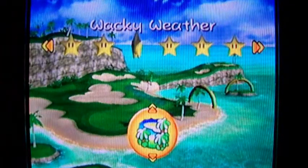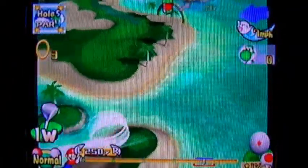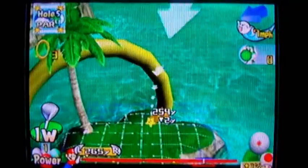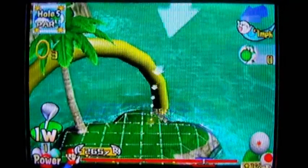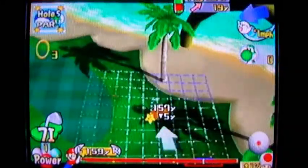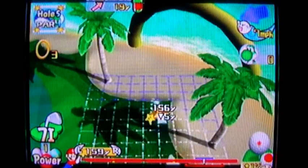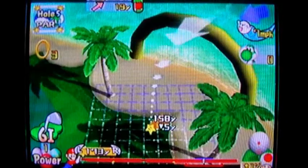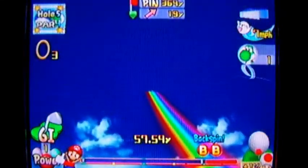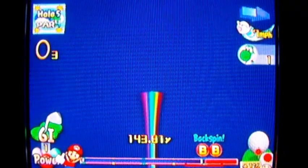Next up, Wacky Weather! Why this is called Wacky Weather is because this is a cloud and weather-themed hole, in case you couldn't tell. First shot should obviously be played towards this land here. Oh, I forgot about this — your first shot will have to go all the way back here. Play it in the rough so you'll have less height on your next shot, and backspin for control so it doesn't go in the bunker.